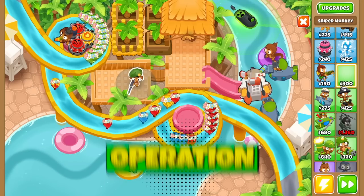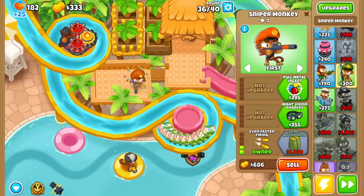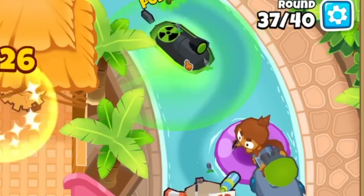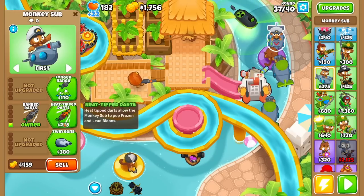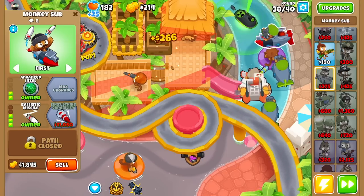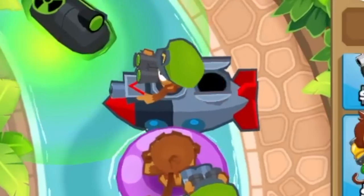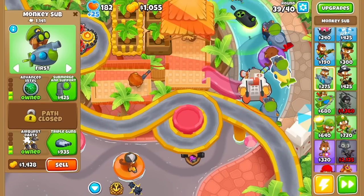A lot of balloons are getting through. Time for Operation Sniper Monkey — fast firing, even faster. Thanks to the plutonium reactor, stuff's just automatically getting popped up there now. I just need to get one more submarine monkey down — heat tip darts along with ballistic missile. I want him to have advanced intel too, specifically for that missile. Notice how he's dropping them where the balloons are now. I am a genius.